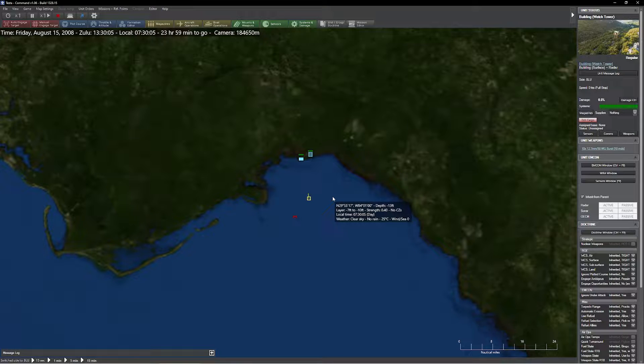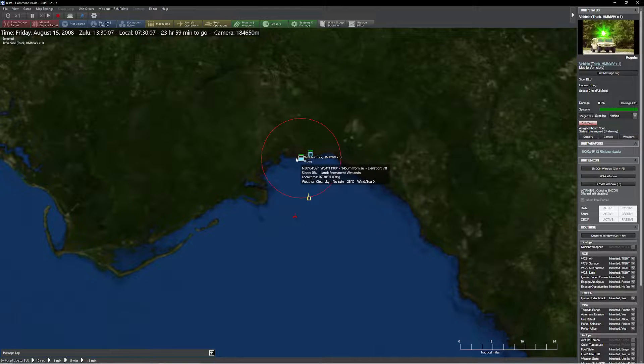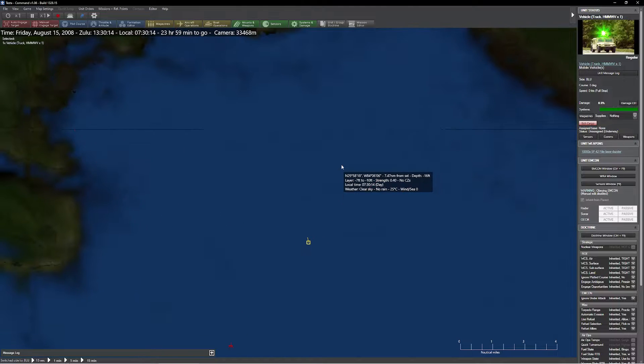The first thing is target selection. One of the cool things about laser dazzlers is they're going to target both ships as well as aircraft. The aircraft gets a little more interesting, which is why we're going to start by targeting a ship first.